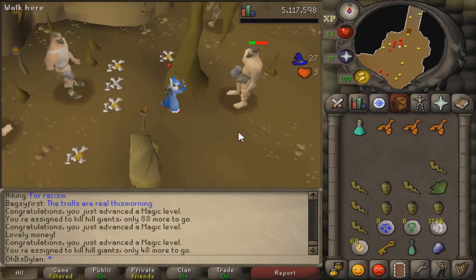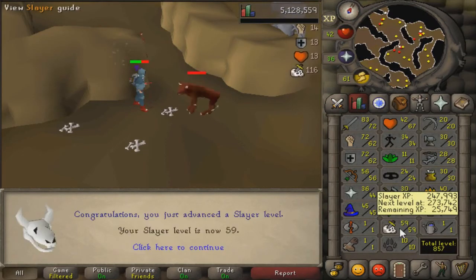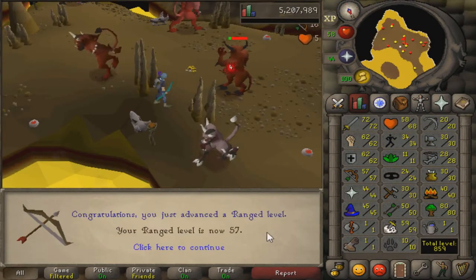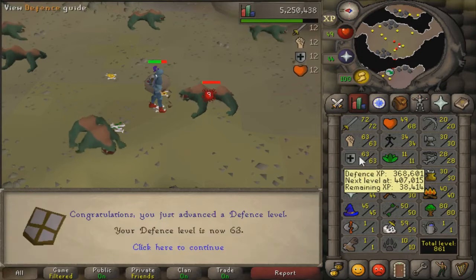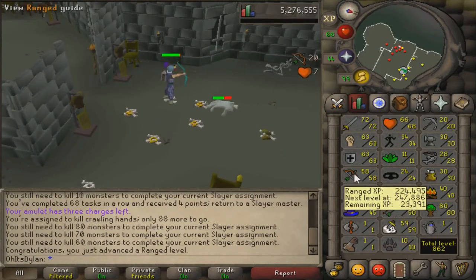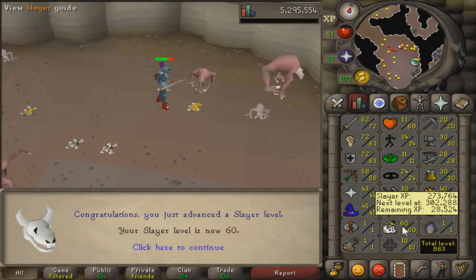It kind of sucks because I'm getting tasks that are a lot more difficult for my level and it's taking a lot more time. But at the same time I am getting a lot of money for the blue dragon task. I think I started with 98 and I still have about 87 to go, so that's going to be an easy 400-500k or around that.